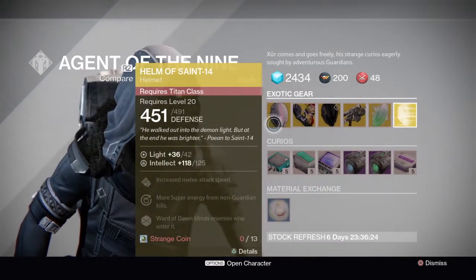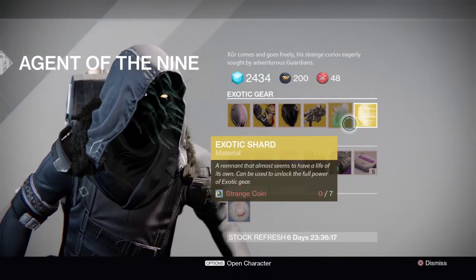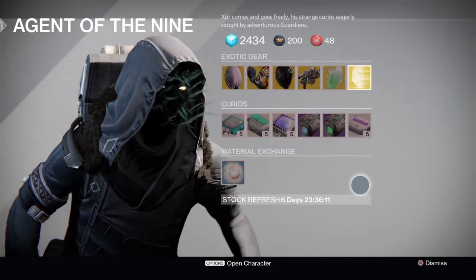I went ahead and picked up the Helm of Saint-14 as well. Patience and Time is also available — that's a decent exotic sniper rifle. He also has an exotic shard and an exotic engram helmet engram. That's what Xur has for Friday, September 4th.